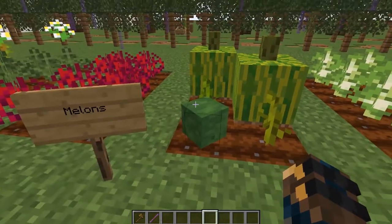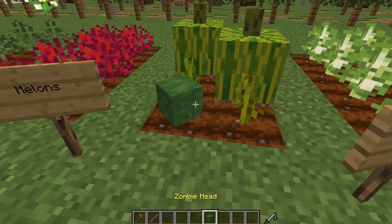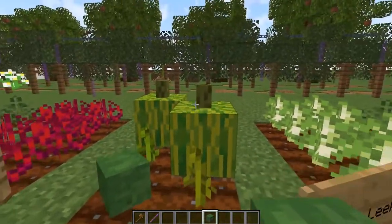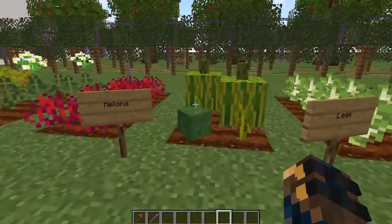Melons. I don't like to use heads for these examples because I want everybody to do it with just regular Minecraft stuff. But I did use zombie heads for the smaller melons, and then just sea pickle on top. And that's basically the melon design.